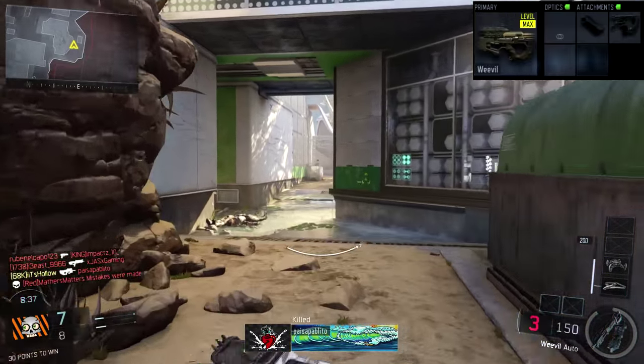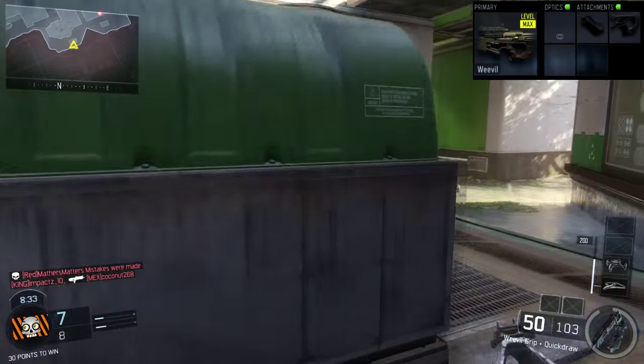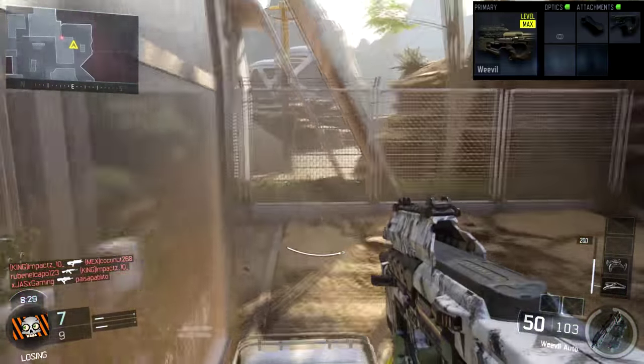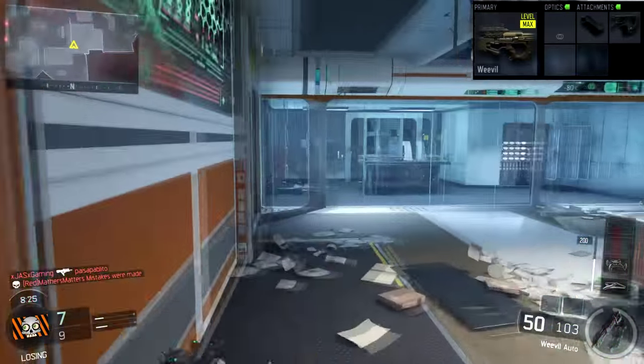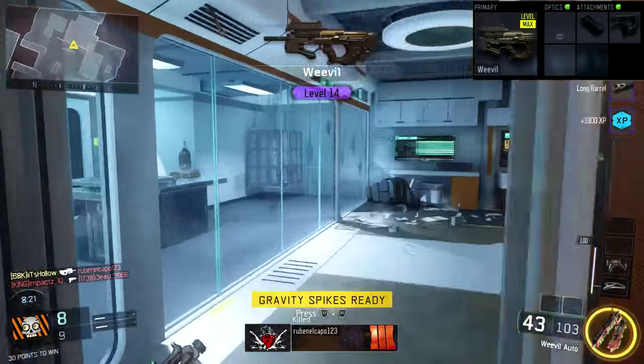Looking into the optics and attachments, we don't have any optics. I really like the iron sights on the Weevil — they're pretty clear. For attachments, we've got the Grip for reduced recoil while aiming down sights and shooting, and then Quick Draw to aim faster down the sights.